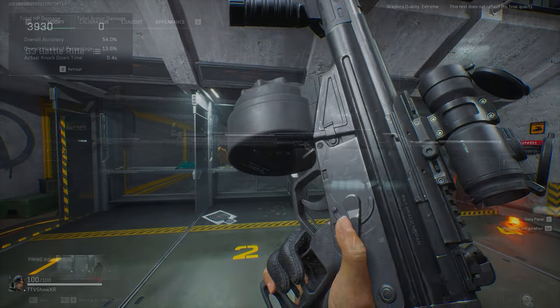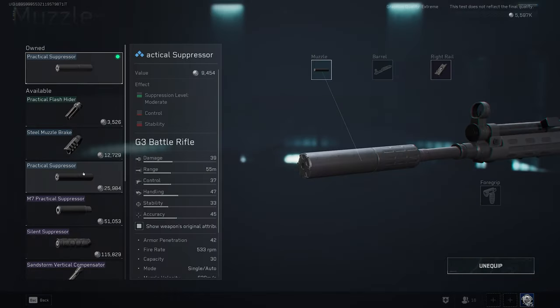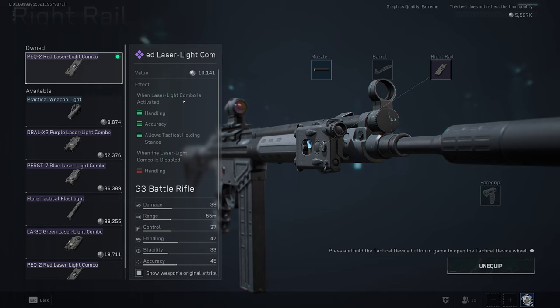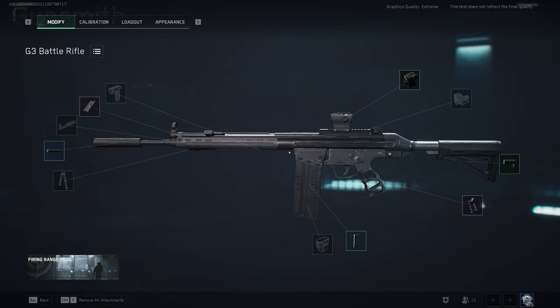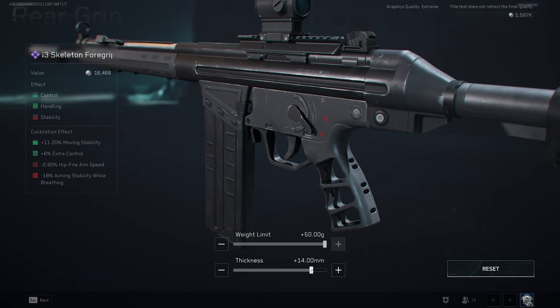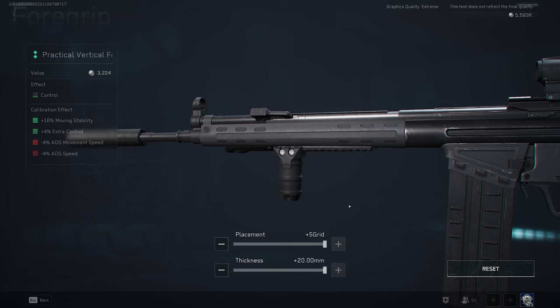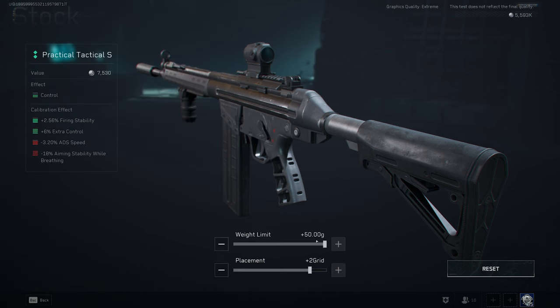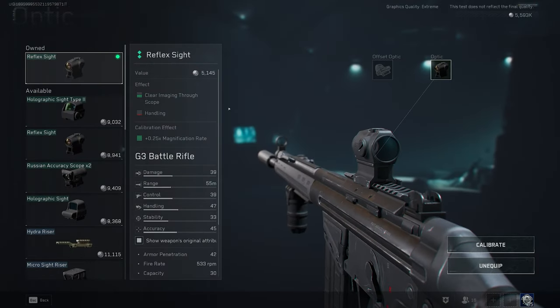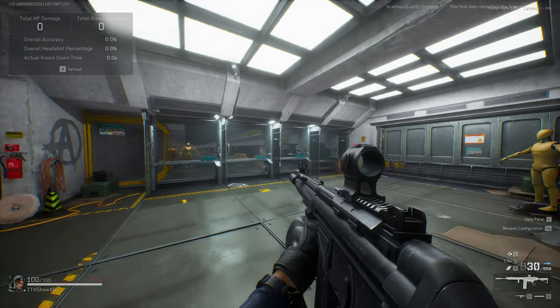That's the build for the high-end G3. Now let's move into the budget-friendly one. Not going to be able to play too much at longer ranges. We're going to go with a practical suppressor — it's about 26k. We'll go with a regular red laser combo. If you can get a bigger mag, go for it. Skeleton grip again — the other one hurts our control too much, so we kind of need it. Calibrate it the same way, but set the thickness at about 14 instead of maxing it out. Just throw the cheap practical vertical grip on there, calibrated for control and movement stability. Practical tactical stock, calibrated at 50 and plus 2. Then the reflex sight — max out the zoom so you have a little bit of magnification. This build is going to be about half the price of the other one.